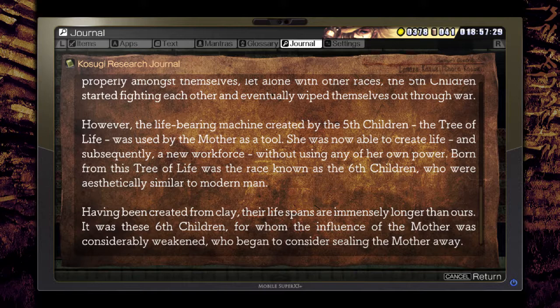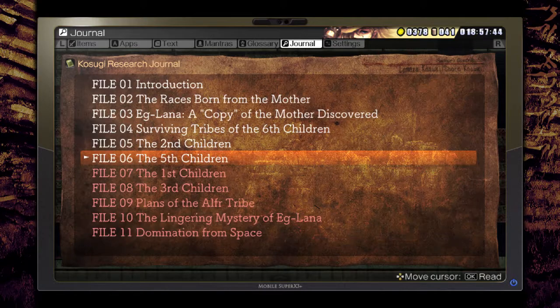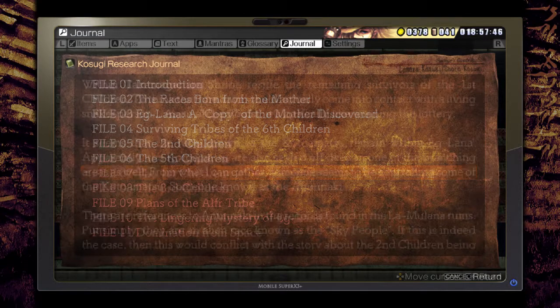However, the life-bearing machine created by the Fifth Children - the Tree of Life - was used by the Mother as a tool. She was now able to create life and subsequently a new workforce without using any of her own power. Born from this Tree of Life was a race known as the Sixth Children, who were aesthetically similar to modern man. Having been created from clay, their lifespans are immensely longer than ours. It was these Sixth Children, for whom the influence of the Mother was considerably weakened, who began to consider stealing the Mother away.